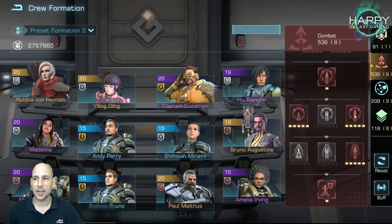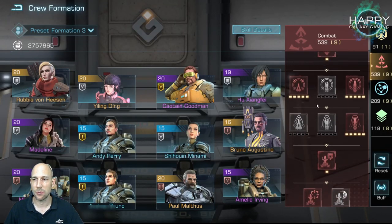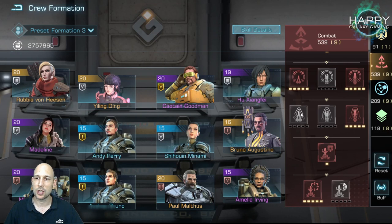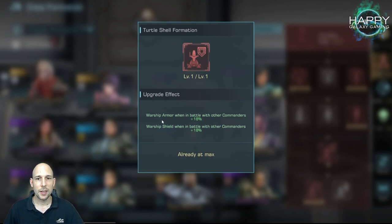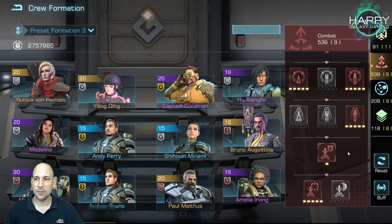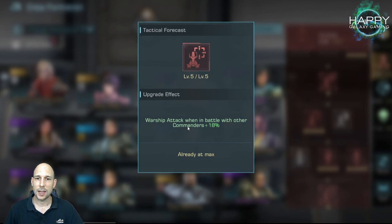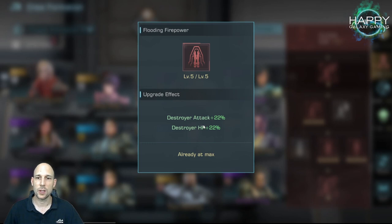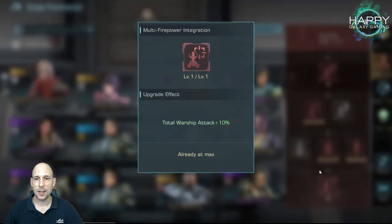Then we can get more attack for cruisers and frigates, more HP, armor shield for PvP, and another attack for PvP. Here I start to mix it up because I started using destroyers — destroyer attack and HP as well as cruiser attack and HP. The last skill gives more warship attack.